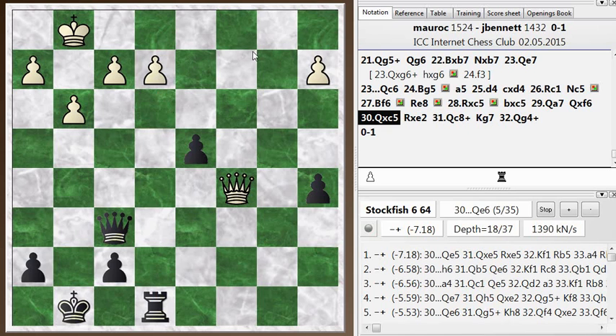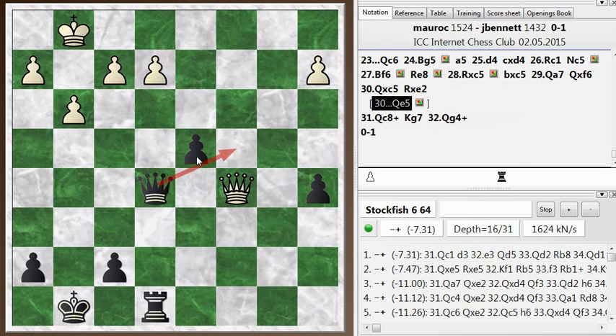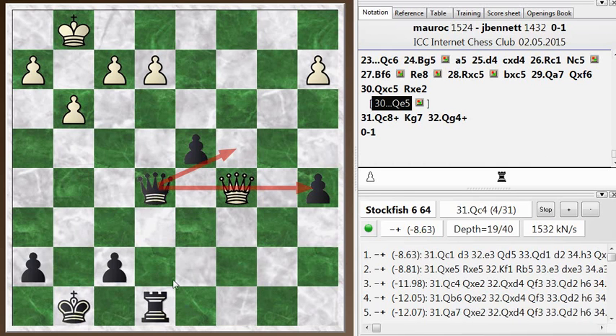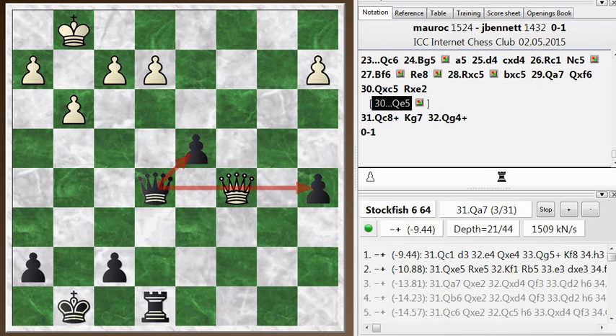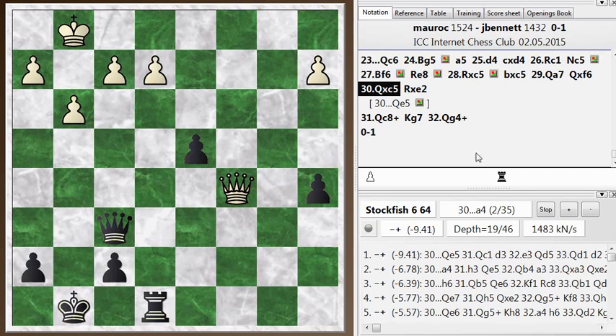Taking on e7 looks good, but actually queen e5 is the top choice of the engine. Let's take a look at rook e7 — queen c8 check, king there, and then queen g4 check picks up the rook. So I couldn't take there — hopefully I would have spotted that before playing the move. So queen e5 is the good move: it defends my pawns, holds on to the rook, and there are no checks on my king. My opponent saved me the trouble of finding that out and resigned. That's how the game ended.